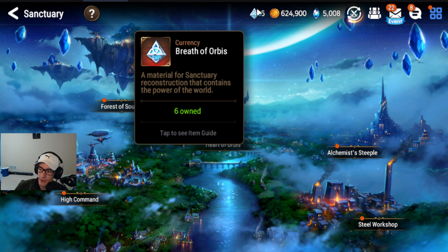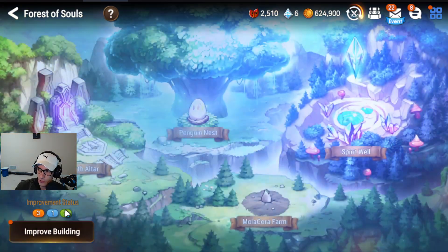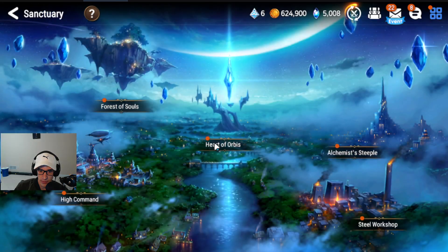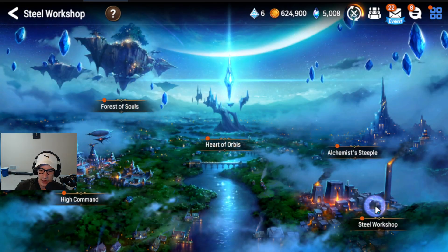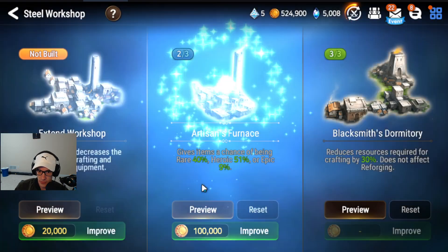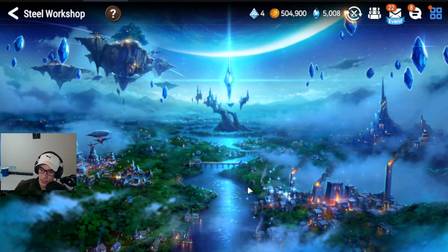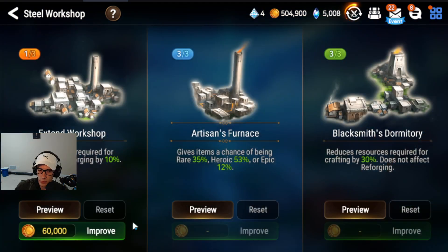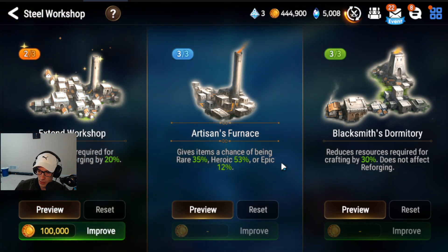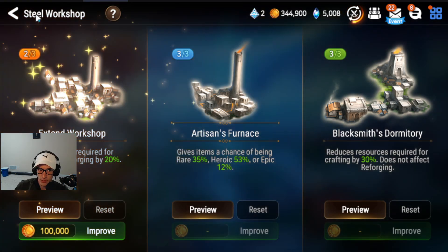I farmed Unrecorded History up to level 15, giving me 6 more Breath of Orbises. Going back over this: 3-1-3 for the first node, 1-1-1 for the second — you never need to upgrade that from there. Heart of Orbis you're going to want to upgrade, but it's a lower priority. I'm going to put 5 into the Workshop. You want to max out your Workshop because this is going to be how you get gear — this needs to be maxed on any account. You want it to cost as little gold as possible to craft, with the max chance of it being epic and heroic, and then the cheapest conversion cost. Super important to max this out.